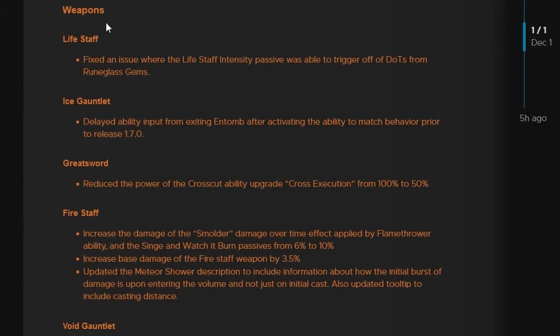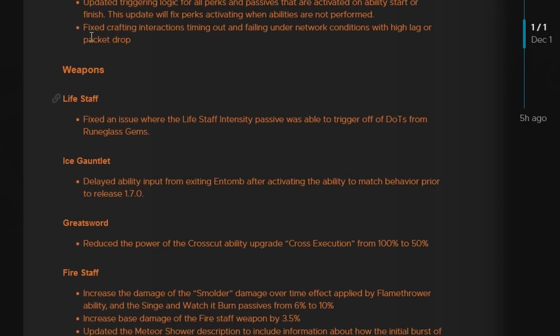Now the biggest stuff — the weapons. Some stuff is going to be buffed, some stuff is going to be nerfed. First off, we have the Life Staff. Basically all they did here is fix an issue where the Life Staff intensity passive was able to trigger off of DoTs from Rune Glass Gems, which is a small nerf to specific niche builds that you probably didn't run into too often.